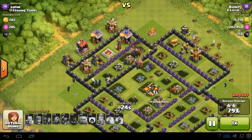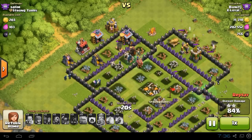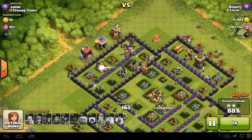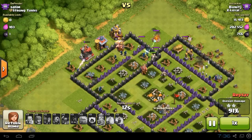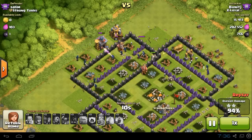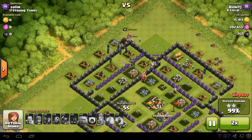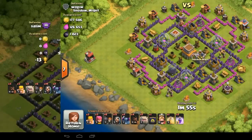Having wizards and witches in your clan castle troops can really knock out the base quickly. The good thing about witches is that the skeletons they spawn distract single-target defenses away from your Pekkas. That's the first raid — let's go watch the second raid.